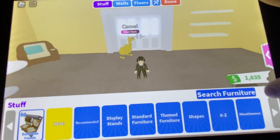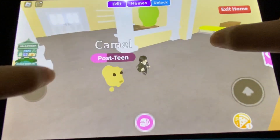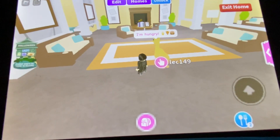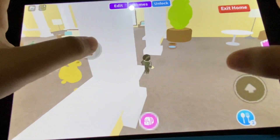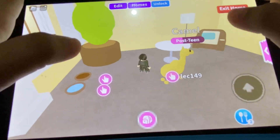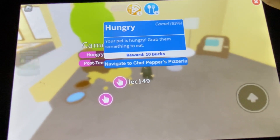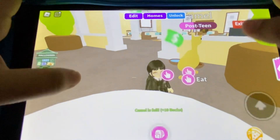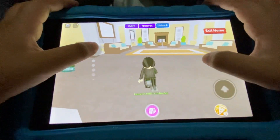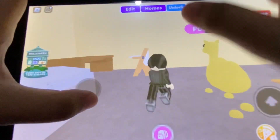I got a pretty good amount of money, so I'm going to buy a house. My pet is hungry, let's go feed my pet. Only the camel needs it. Now I'm going to go decorate my house — actually, I'm going to get a different home.